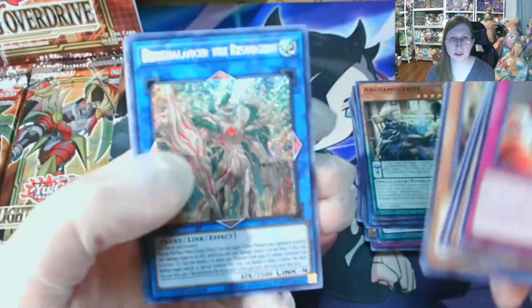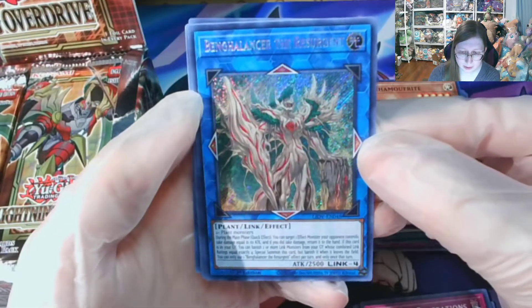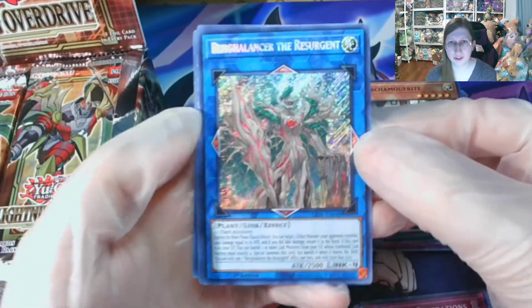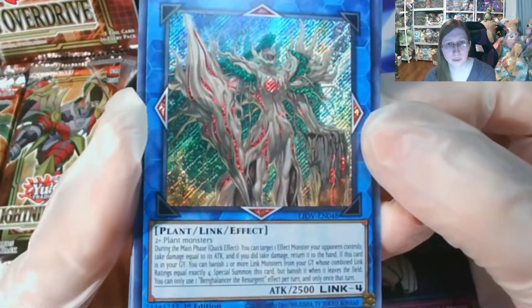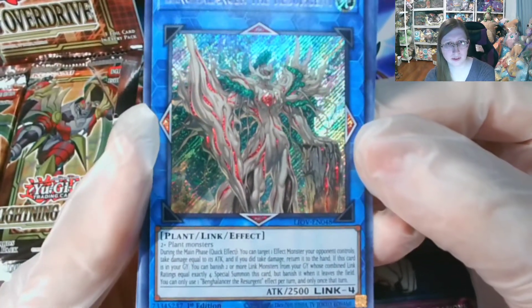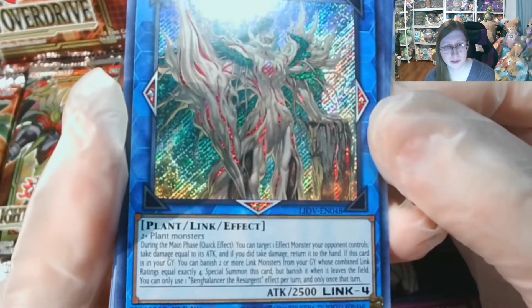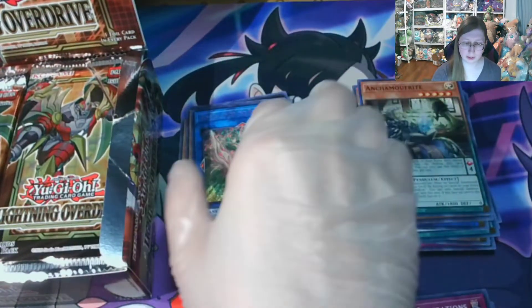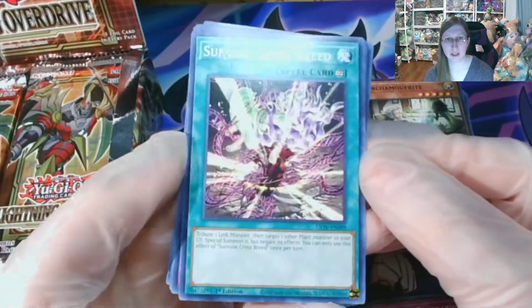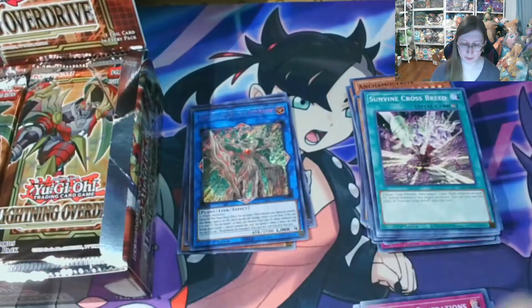War Rock, and here's the first Secret Rare! Ben Glancer, the Resurgent. I had to look at it from the side — I couldn't see it from the screen because of the reflection. It is a Link Monster that requires two or more Plant monsters. I'll wait until after the video to sleeve these up, unless I happen to pull a Starlight Rare, which would be amazing.